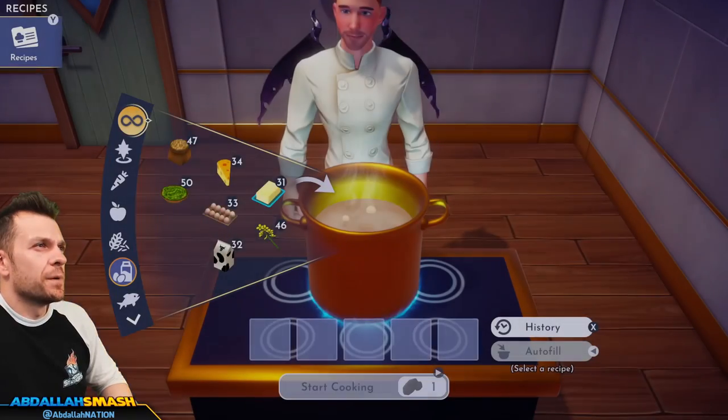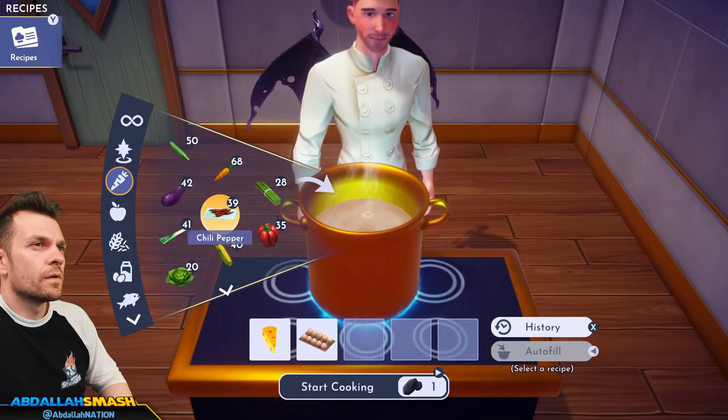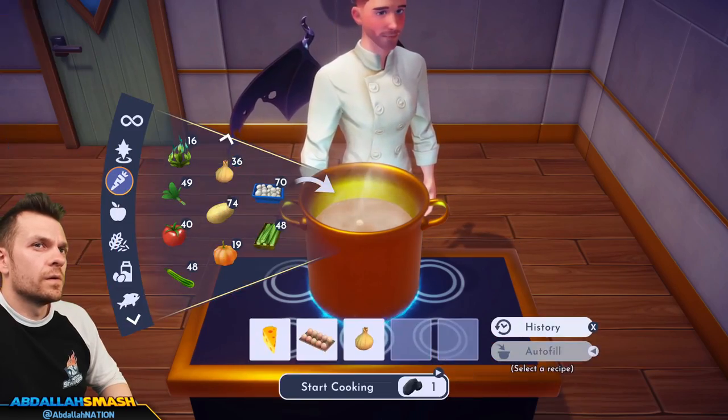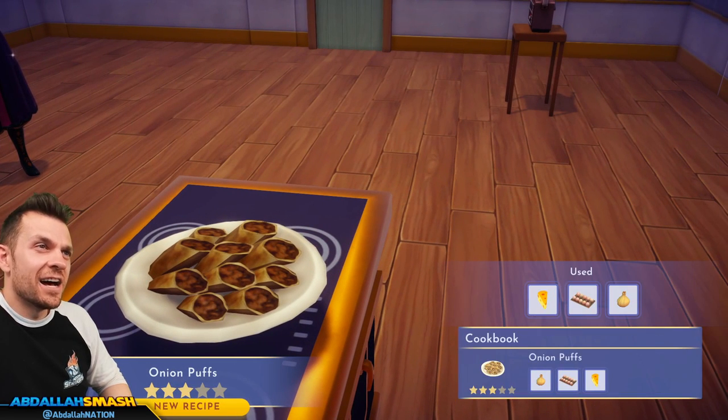Let's make some onion puffs: onion, egg, and cheese. Not very appealing — those are not colors that appeal to my senses.